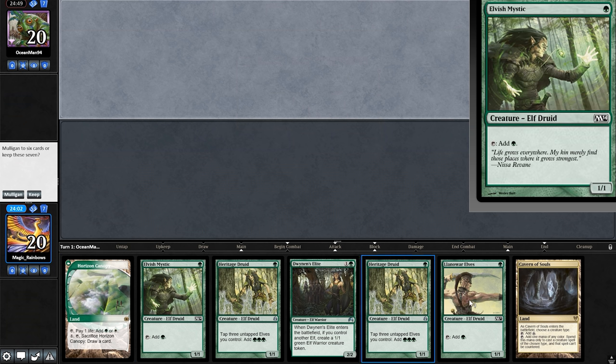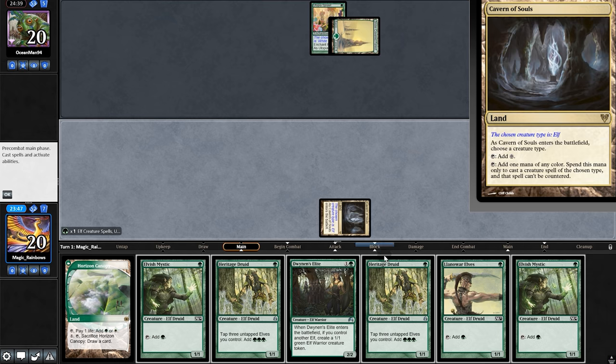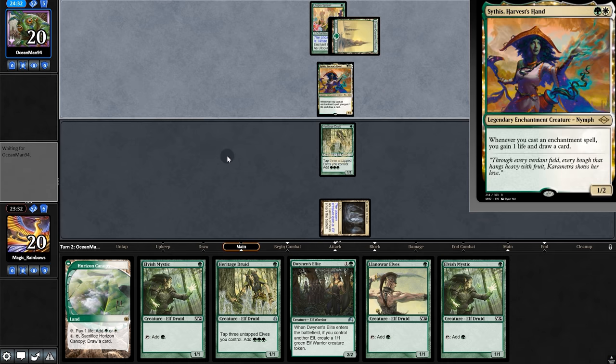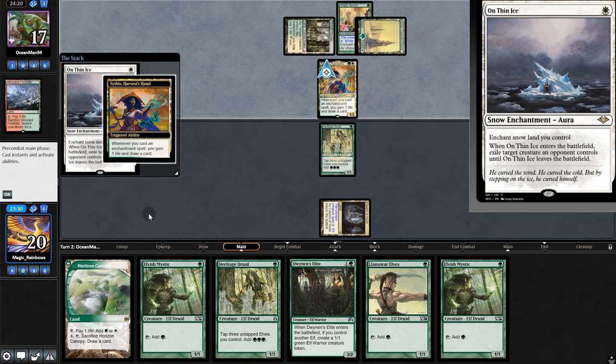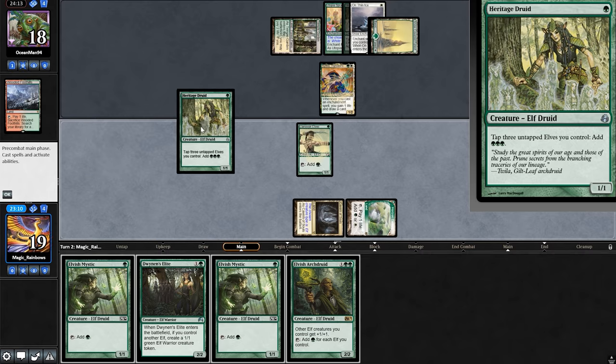Now we'll be on to the next match. Opening hand is very explosive, so we're going to keep. Opponent will be ramping. We draw Mystic, but as long as our opponent doesn't have removal, turn one Heritage is very good. Oh, and opponent's an enchantment deck — this should be interesting. Oh, and they do have removal, taking out Heritage. Play Archdreader and Llanowar, Heritage again, and pass back.